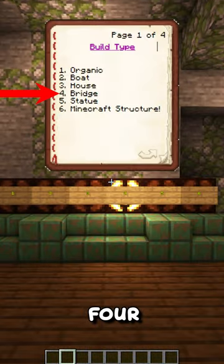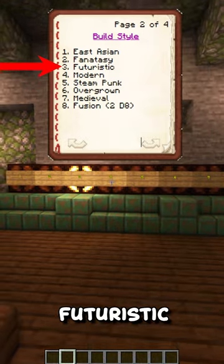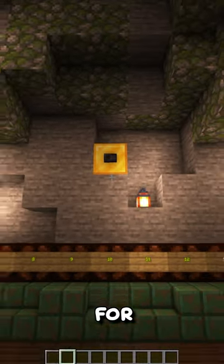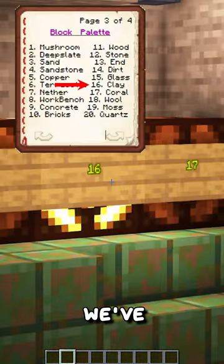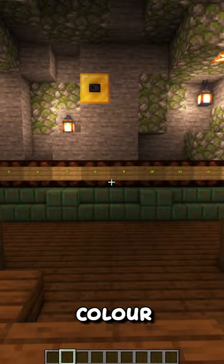Let's roll a D8 for type: 4, bridge. Let's roll a D6 for style: futuristic. 4 on a D20 for our palette — we've got clay, wool, stone and quartz. And finally a D16 for colour: white.